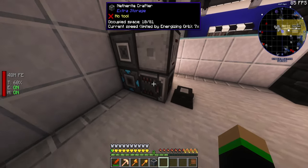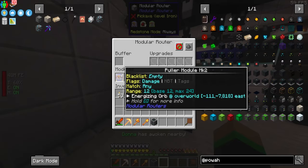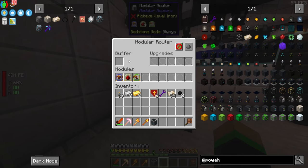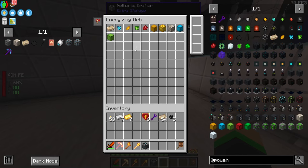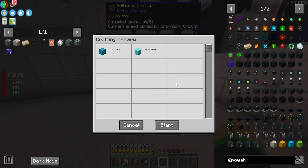The last and most important step: in your crafter settings, set the crafter mode to 'Redstone Pulse Inserts Next Set.' To recap: the crafter points toward the energizing orb and is set to redstone pulse inserts next set. The modular router has a puller module set to pull from the energizing orb, a detector module that sends a redstone pulse when the buffer has an item, and a sender module that sends whatever's in the buffer to the interface, which sends it back to your system.